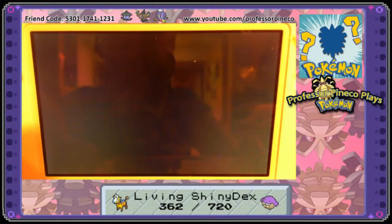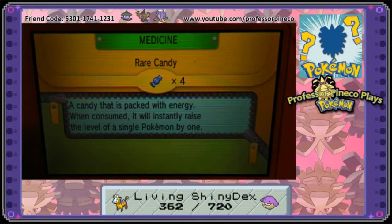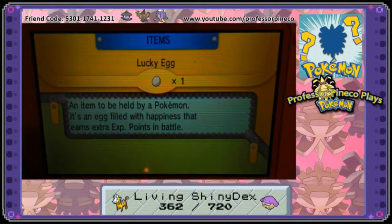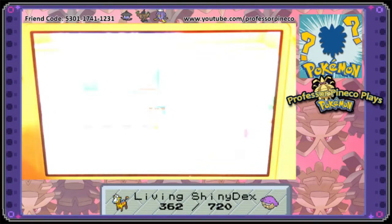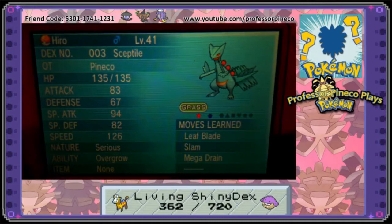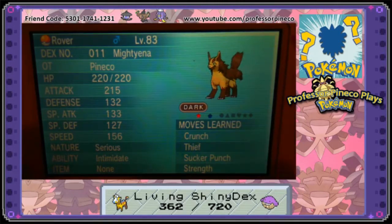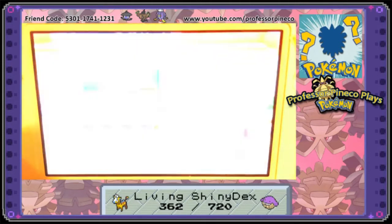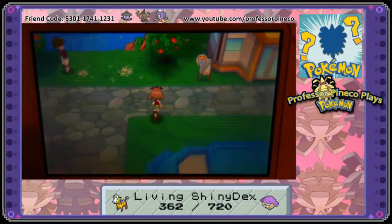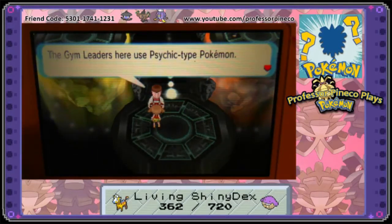I'm going to quickly check if I have any rare candies to make this go faster. I do have four rare candies, but that's not enough to use them all — maybe on the last levels. I'll give this Wailmer a Lucky Egg and make sure my team is ready to take on the next gym leader. I'm going to use Castiel and Rover because they are both Dark-type Pokemon.